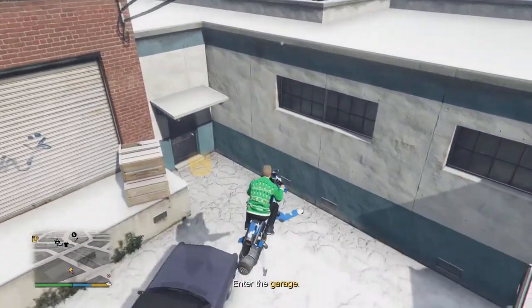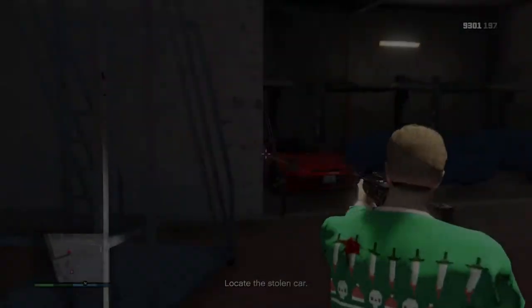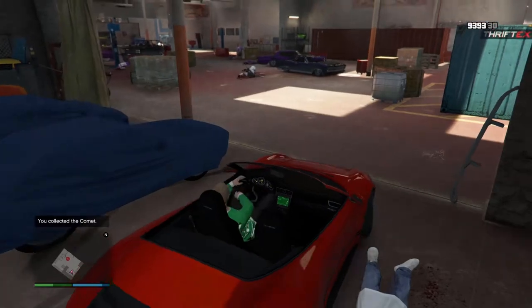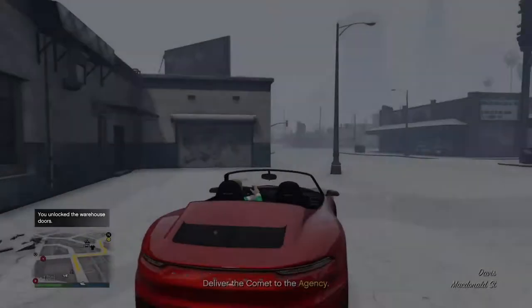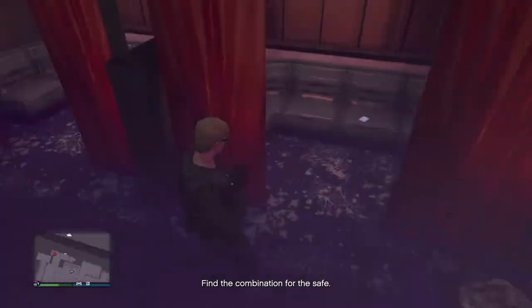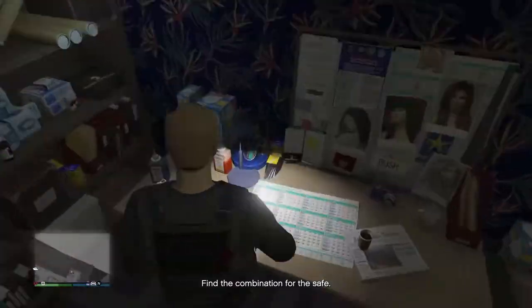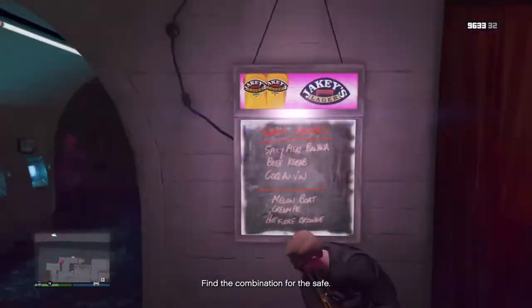Vehicle recovery has you go to a garage, fight enemies, collect the car, open the door, and drive the vehicle back to your agency. Recover valuables requires you to go to the location, find the safe code, open the safe, and steal the valuable object inside. Whatever you do, do not choose asset protection — it sucks. These missions aren't too challenging, with an average completion duration of three to five minutes.